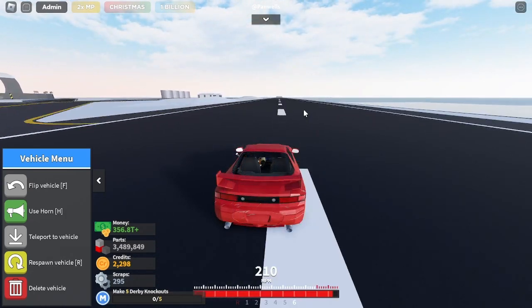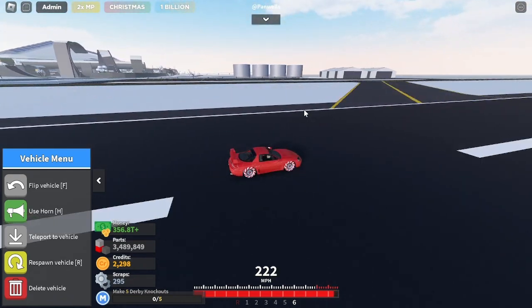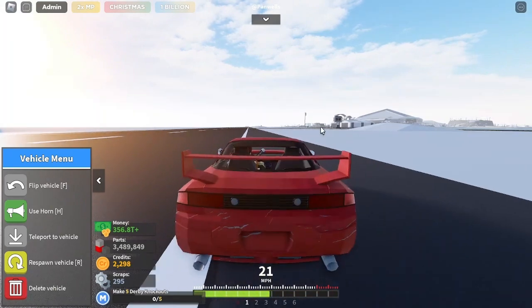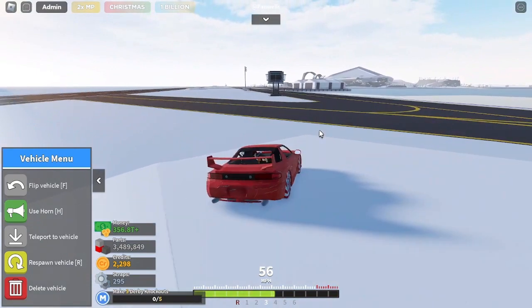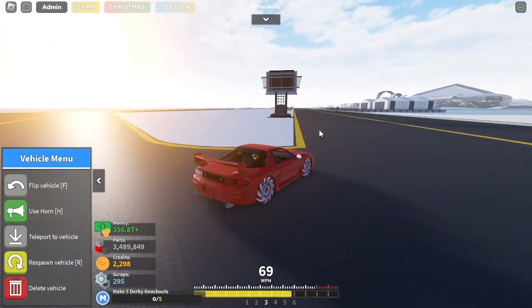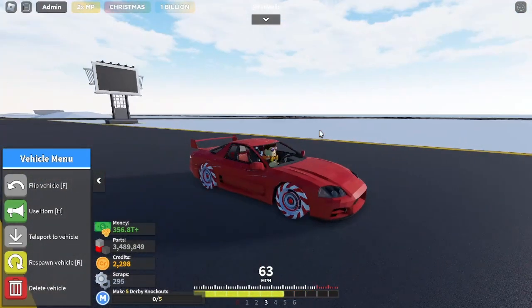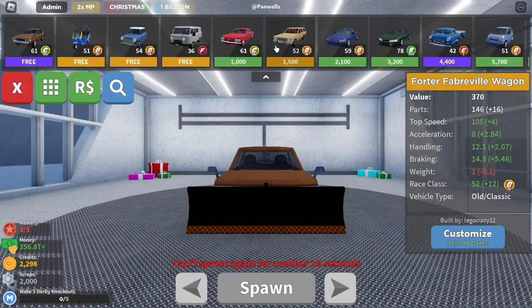Keep going, keep going — and you reach it pretty much. That right there is how you complete that mission. Should be simple enough, I hope it helps whoever didn't really know how to do it. Now let's go ahead and get into the action — it's time for another derby build.